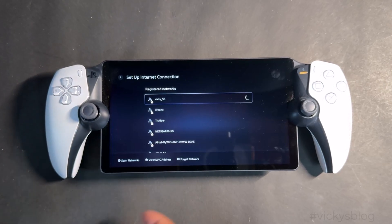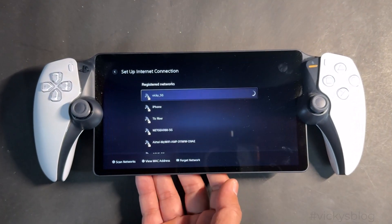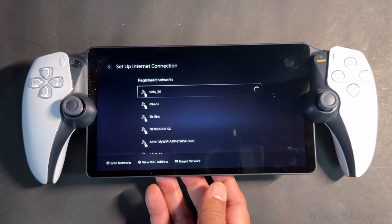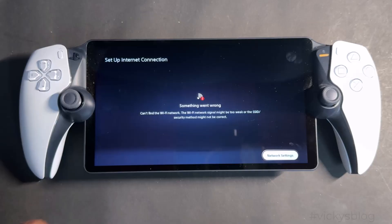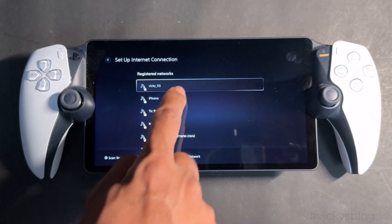Hello guys, in this video I'm going to explain how to fix your PS Portal if it's not connecting to the internet. Something went wrong, so you need to go to the network settings.